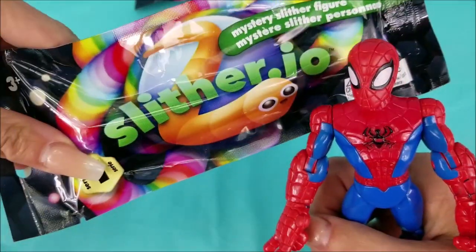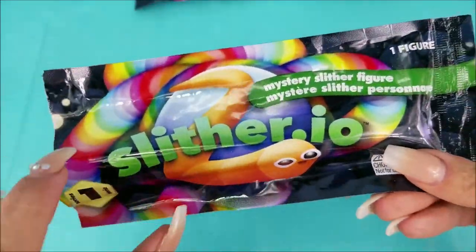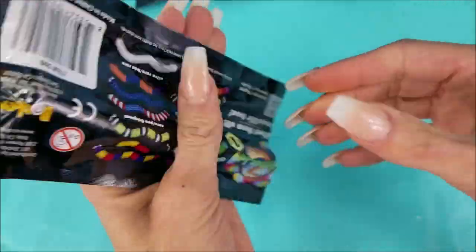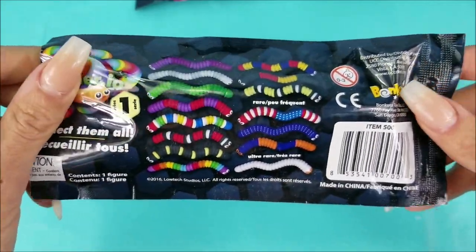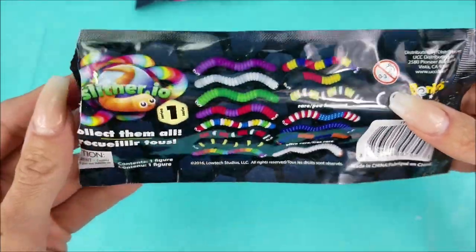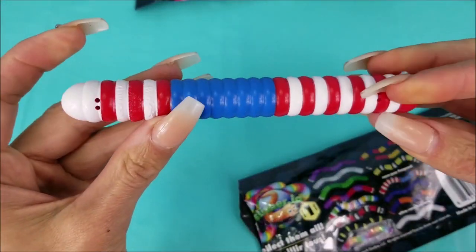All right, first bag up, let's get her open. And I almost forgot to check out this cool bag — look at the rainbow worm and the orange one. This is a Series 1 Mystery Slither figure, and there's one figure inside. You also have to be careful because they can be a choking hazard for little ones. This on the back here shows all the different kinds. There are so many to collect. And... whoa, check this one out!